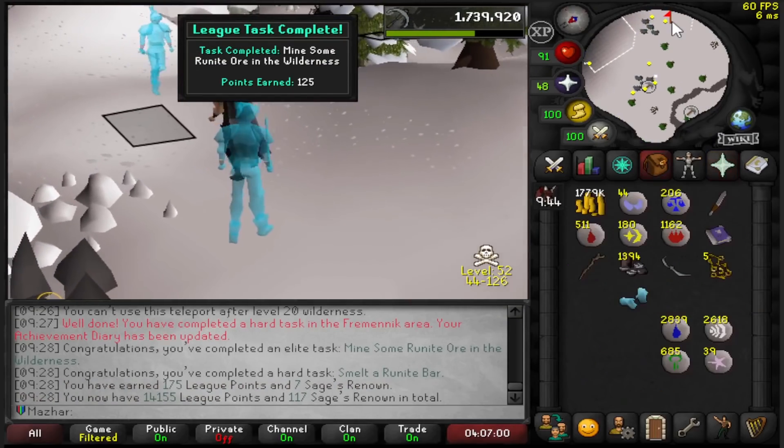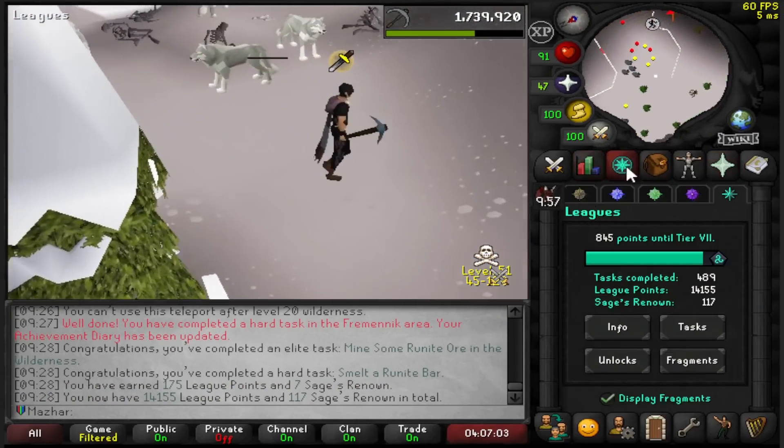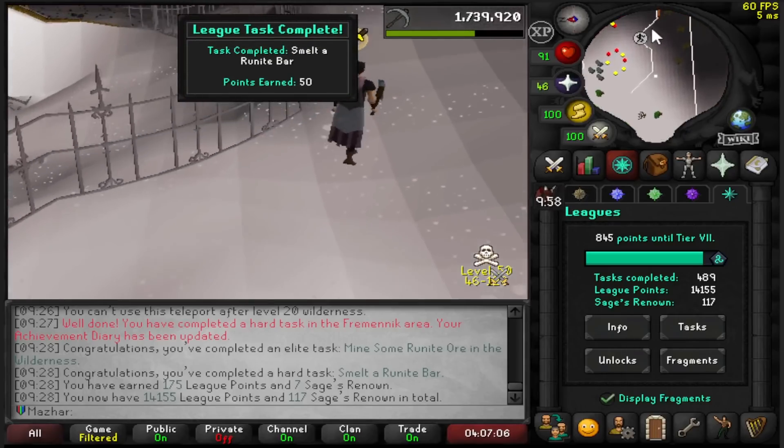Mine some Runite Ore in the Wilderness: 125 points. This plus 8 boost is coming in really really clutch right now. 14,155 points.